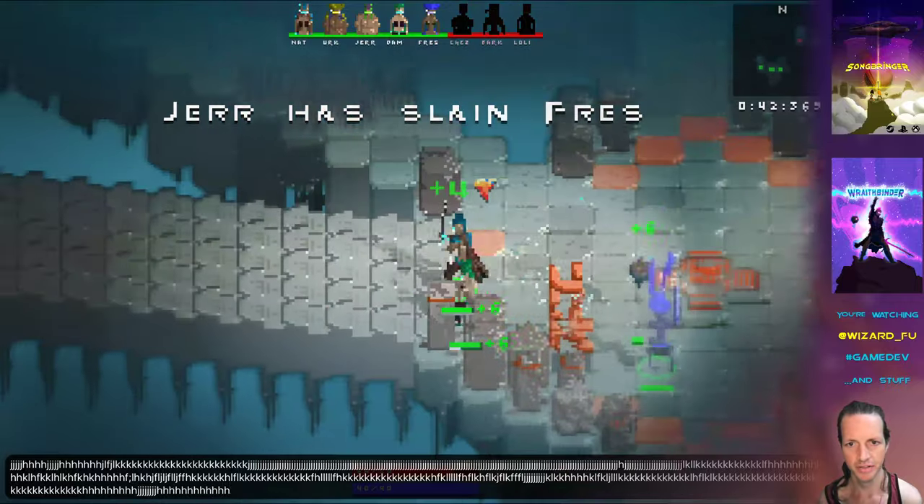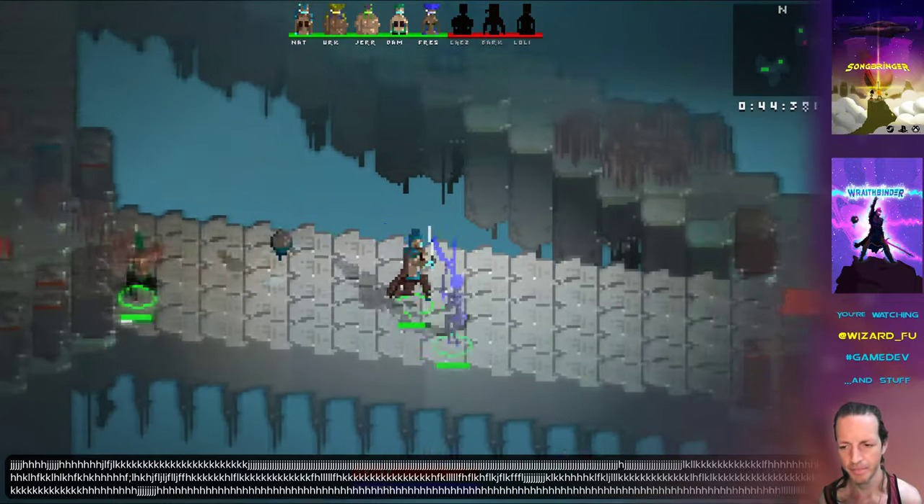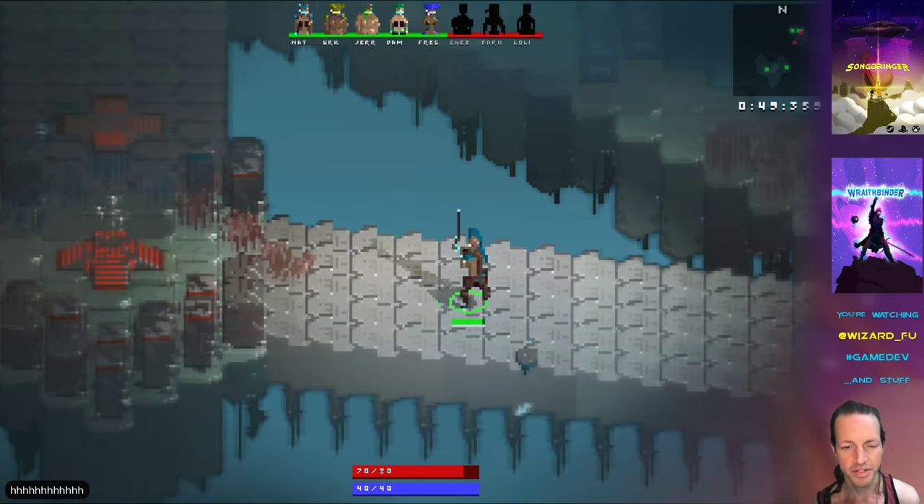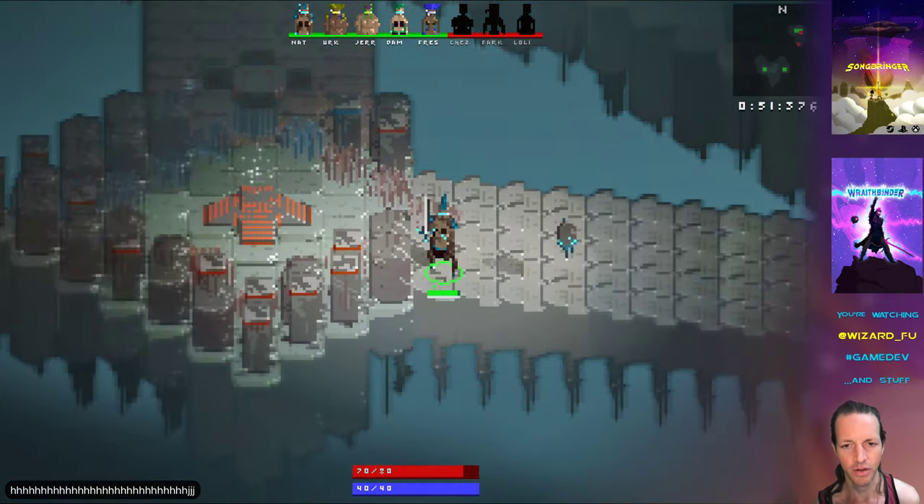Oh, Frezz is now on our team. So now she's green up there at the top. That's pretty neat — it really shows you at a glance who's on what team, and it kind of clarifies the whole game.